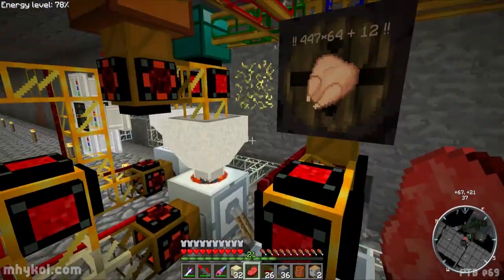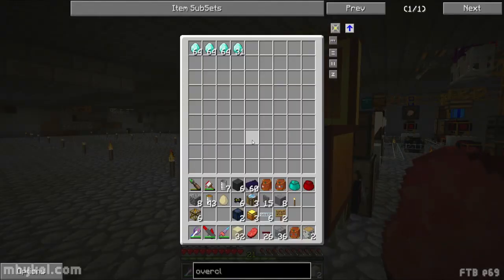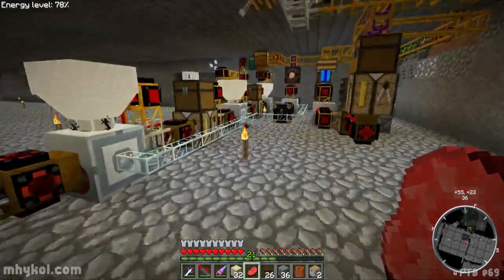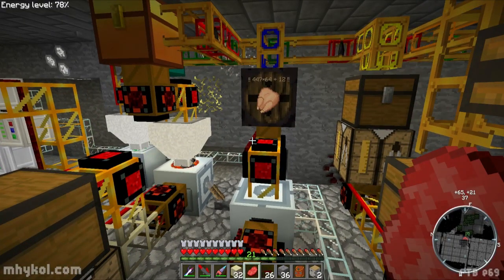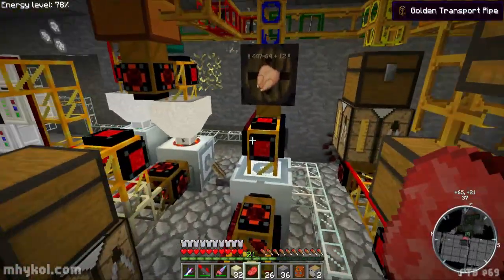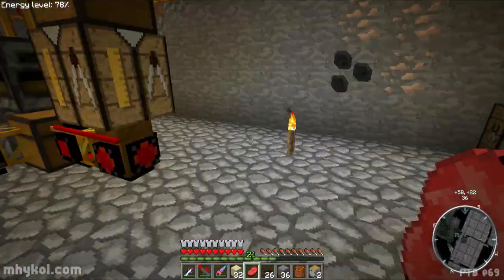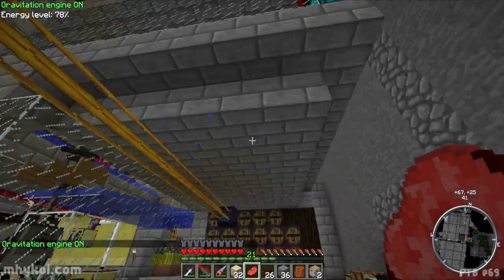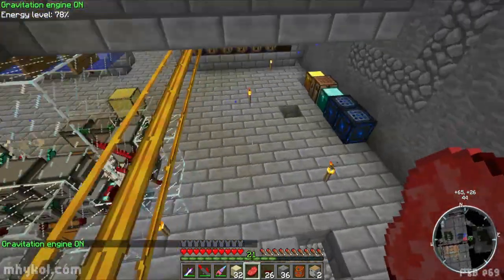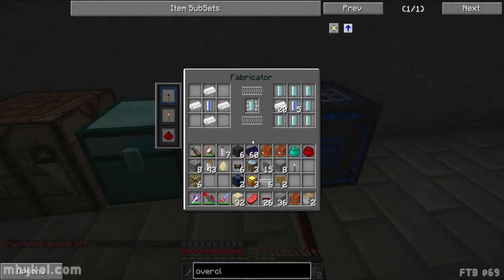It just keeps going — it's all automated, really cool. I should time it; I'm not sure how many diamonds per hour the system produces. I could either time the interval between diamonds or figure out how much coal I get and do the math from there. Someone could probably figure it out based on wither skeleton coal drops and this setup.